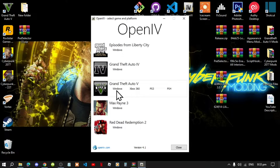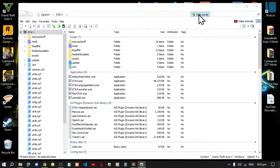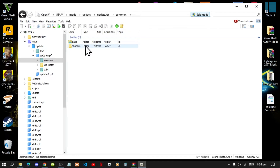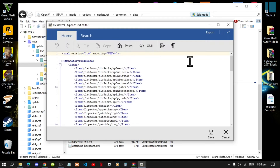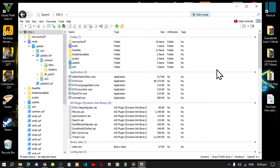After copying the dlc packs line, exit out of your extract folder and open up OpenIV. Go to your GTA V Windows — this process will take a few seconds. Go to edit mode, select yes, then go to mods, updates, update dot rpf, common, then data. Scroll right down to the bottom until you see dlc list dot xml, right click and select edit. Scroll to the bottom, press enter, and paste the code there, then save it. Go back to your GTA V and minimize for now — we will come back here very soon.